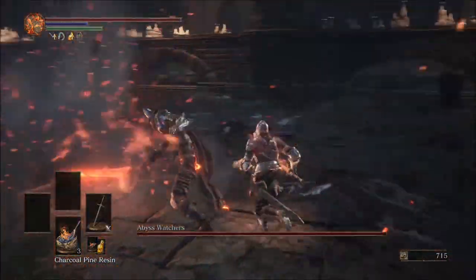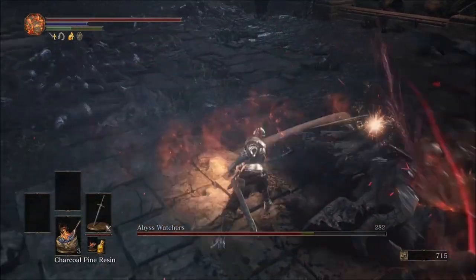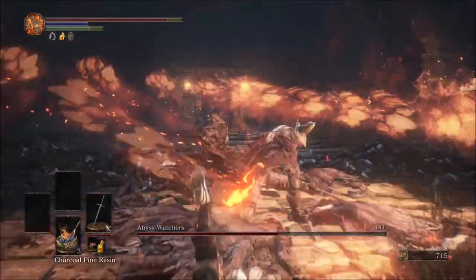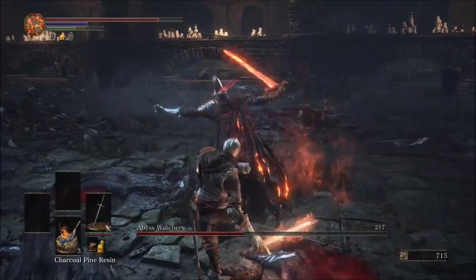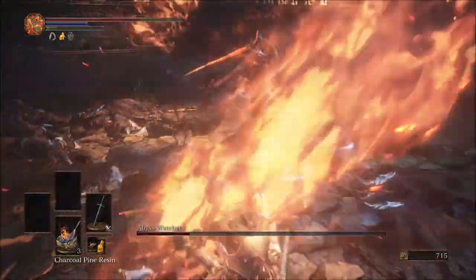When he goes for the slam attack, that's another beautiful time to go for the backstab, so go ahead and do that. Then when he's standing up, try and get him with some R1s. When he goes for that slide attack, the trail of fire will follow after him about three-fourths of a second after, so just be mindful of that. When the combo happens, go for that backstab, maybe a charged R2 in there, then follow up with an R1 — that'll generally do some pretty big damage to the boss.